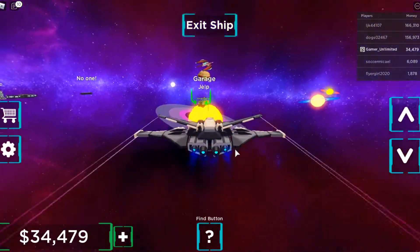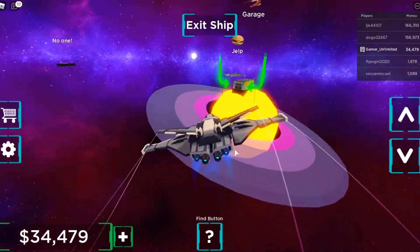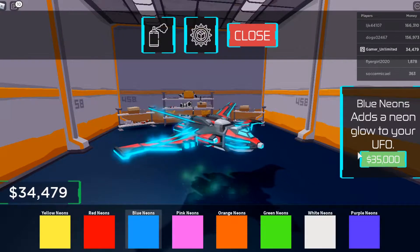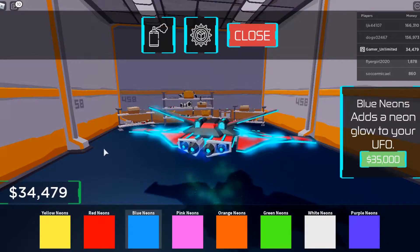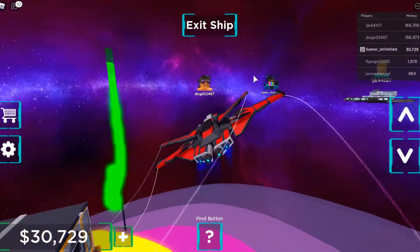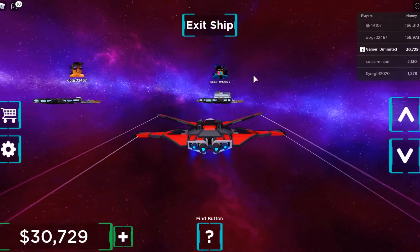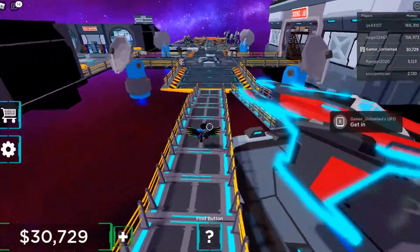I kind of like the other one better but let's just paint it. Oh dude, this has way better control — I'm telling you! Let's go. Yeah, this looks so good. 35,000 for a blue neon added to my UFO — that is way too much, I don't even have that. I'm just gonna buy the red paint, I don't care. You see that price difference with the other UFO? Let's see what other upgrades we can do.